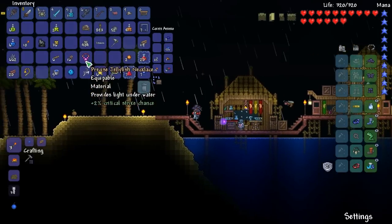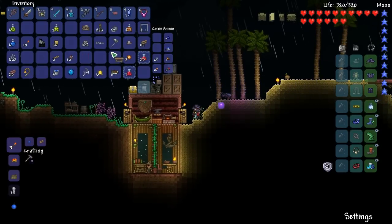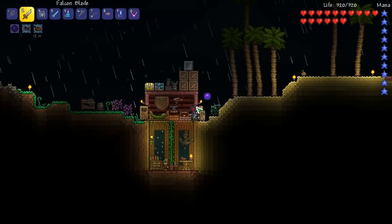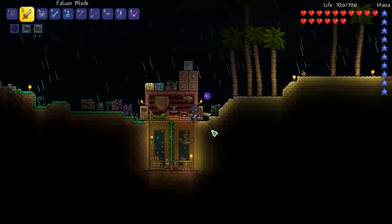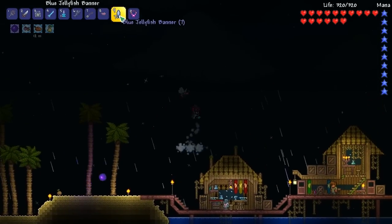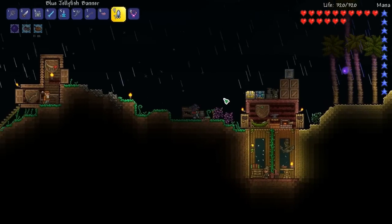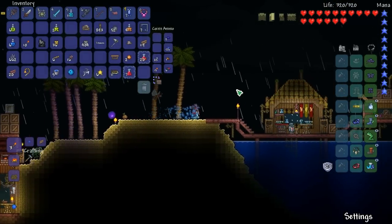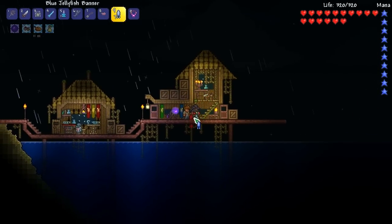I also got this right here — the precise jellyfish necklace, because I found a jellyfish statue underground. I found a button, put a wall on my head, took out the falcon blade, and killed around 300 something — it's per 50. We're going to add these jellyfish banners to our town because these are nice banners.